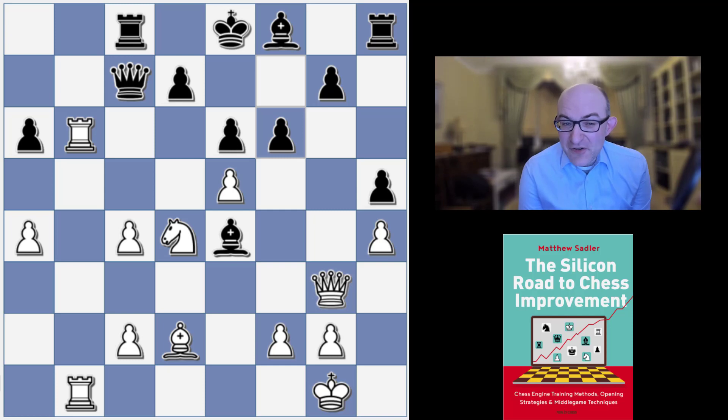Stockfish had got control of the B-file, which gave the first entry point into Black's position. The doubled Rooks give potential invasion possibilities on the 7th or 8th rank, and the Rook is also attacking the e6 pawn which is in front of the Black King. There are various sacrificial possibilities with Knight takes e6, but Black's played f6 looking to exchange off the Queens and play with the two Bishops against the weakened White queenside pawn structure.